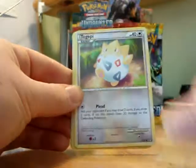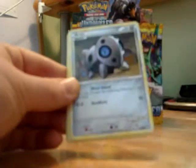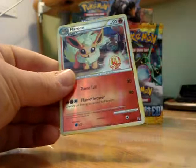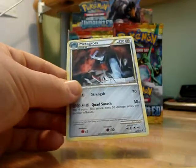So we have a Grimer, Togepi, Drifloon, Pineco, Arran, Sage's Training, Muk, Raticate, the Rare Flareon Reverse Holo, and a Metagross.